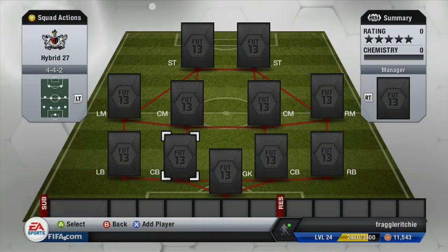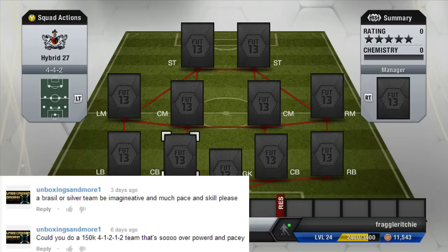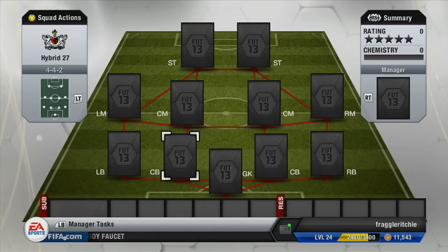What's up guys, this is Chronic Rush HD and welcome to episode 27 of my FIFA 13 Ultimate Team squad builder series. Today I've got a pace and flair team requested by a subscriber called Unboxings and More One. He asked for a 150k 4-1-2-1-2 team that's overpowered, pacey, and Brazilian. I haven't made it for exactly 150k, but there are players you could swap in if you wanted to spend that much.